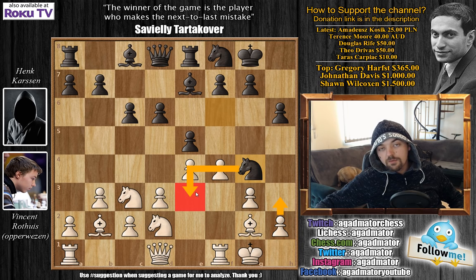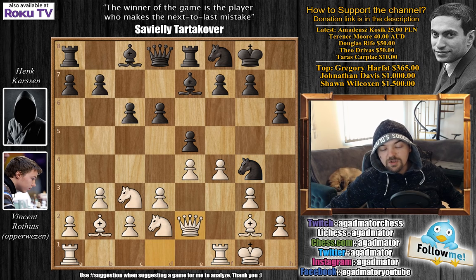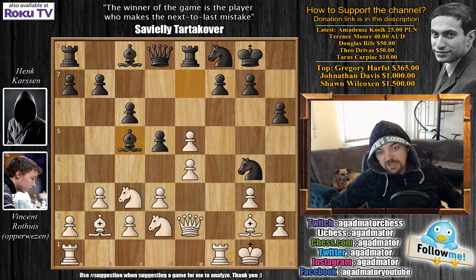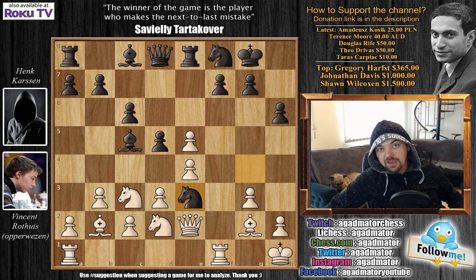Also, there's the immediate threat of knight to e4, that would fork the queen and the rook. So, queen to e2, not allowing the knight to come to e3, and now d5. Black decides to sacrifice the e5 pawn to get some counterplay with bishop to c5 check. White accepts, f captures on e5, and bishop to c5 check. King to h1 — only move if you don't want to lose material. Knight to e3 now, attacking the rook on f1, and here starts the game — e captures on d5.